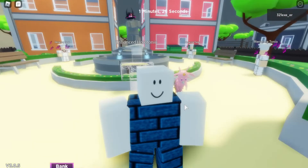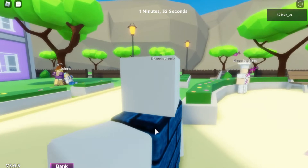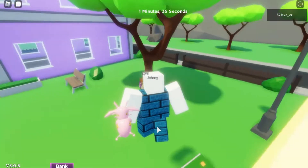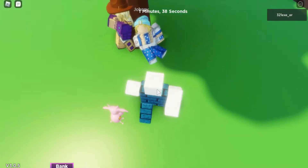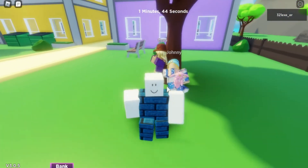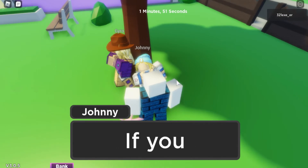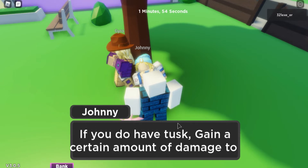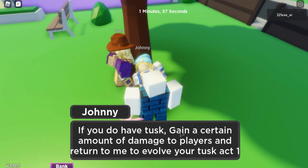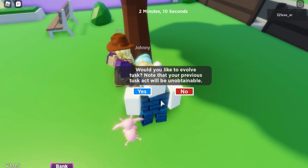The first thing you need to do to evolve your Tusk Act 1 — you don't need any items. What you need to do is go to where Jiro and Johnny are and click Johnny, not Jiro, because Jiro is where you got the Spin. Johnny is the one to do the quest and evolving your Tusk. If you do have Tusk, gain a certain amount of damage to players and return to me to evolve your Tusk Act 1, 2, or 3. I have dealt 13,279 damage so I want to evolve my Tusk.